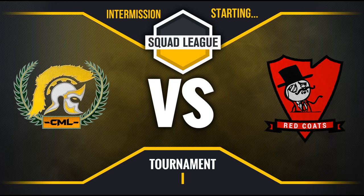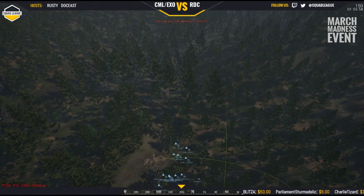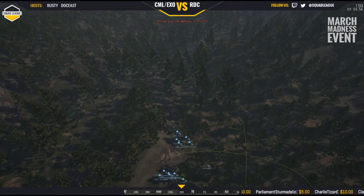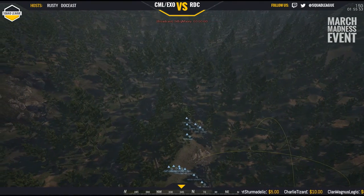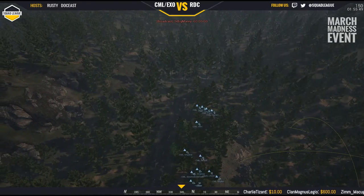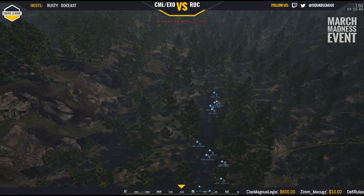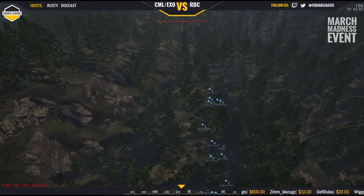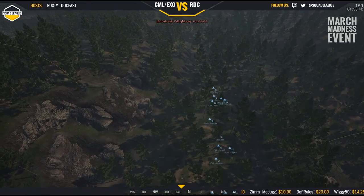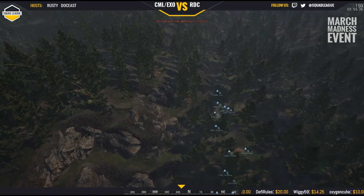Shadow, why don't you go straight in from the southeast side and shop squad will flank around west. Welcome back everybody — CML versus Redcoats. Redcoats just walked away with the first win; we are back at it again with the match. We need to stay to the north and we'll be following CML as they play on Russia, the Russian side, with Redcoats on US Army still playing on Fool's Road.